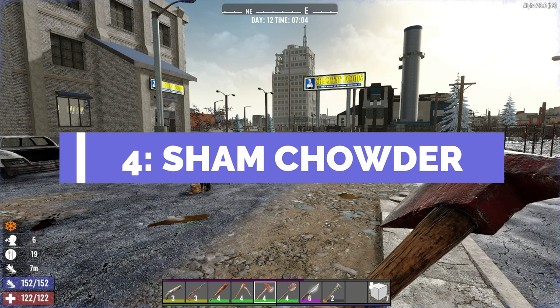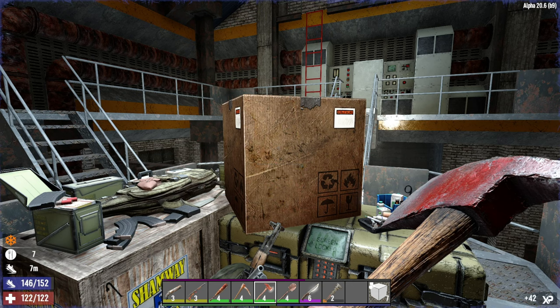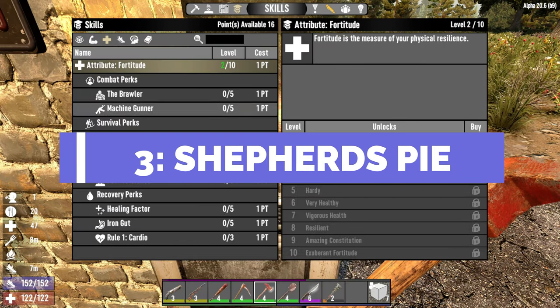Number four is sham chowder. Get yourself a lovely tin of sham meat and cook it up to get 53 food, 80 health, and a max stamina bonus of 30. This one also gives you a fortitude bonus — how brilliant is that?